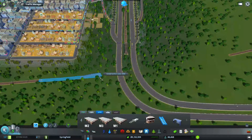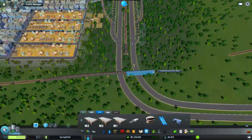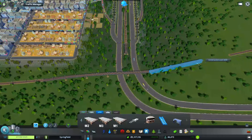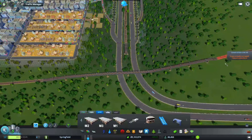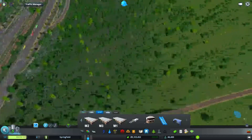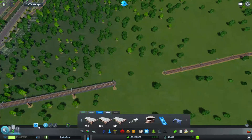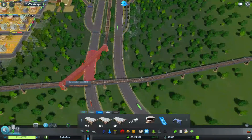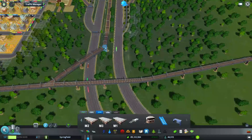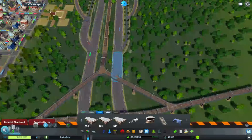And just connect everything up and be really nice and lovely. That's the plan - whether it happens, who knows. Sometimes it does, sometimes it doesn't. It really does depend on whether your citizens actually like what you've done or not. A lot of the time they are big fans of what I do. One of my big projects which I really like in this city - which I'll show you guys in a second - is actually something to do with the new update. It's the tunnel that I've built, and the way that now connects up with the hub station, which is now called Springfield Central.